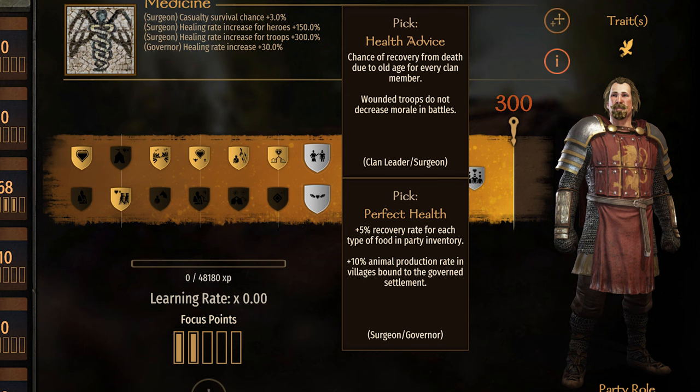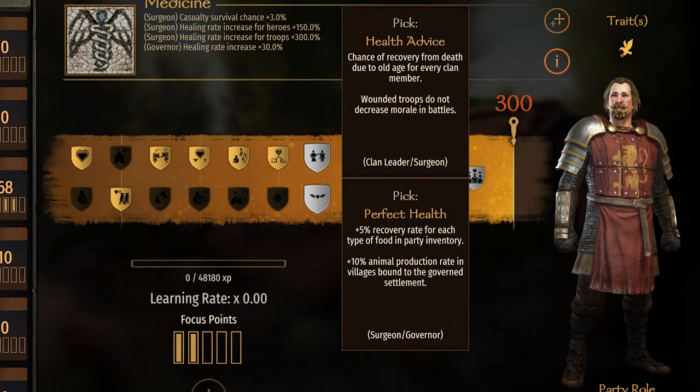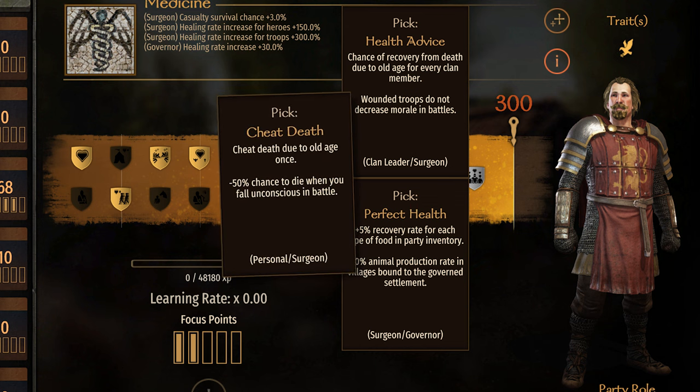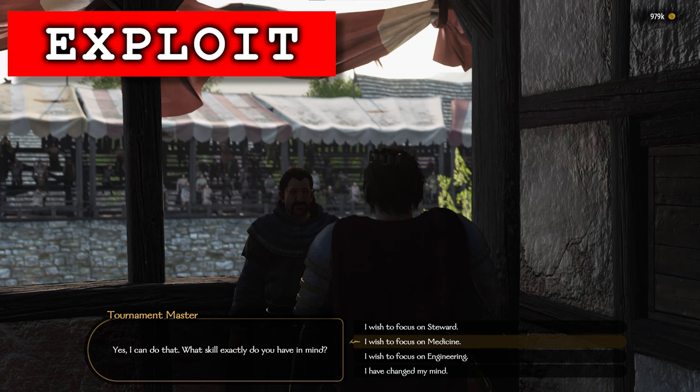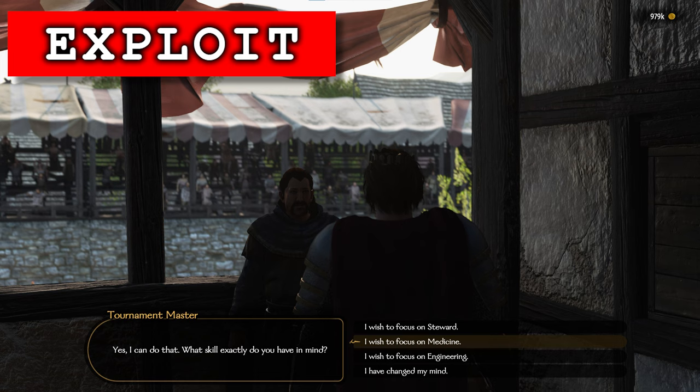And the last one and the exploit: Health Advice. The primary bonus for the clan leader is like giving the Cheat Death perk to every hero in your clan, including yourself, but only the clan members at the time you select the perk and hit done. I didn't realize how powerful this was until I looked it up — this is huge. It also stacks with Cheat Death, so you can cheat death twice if you have both perks. Or if you respec your medicine tree and grab those two perks again, it adds two more chances for you to cheat death and one more for each clan member. If you're running a long campaign and you want to survive illness a lot longer, repeat this.